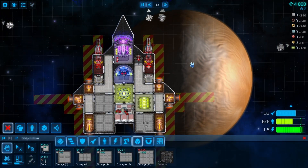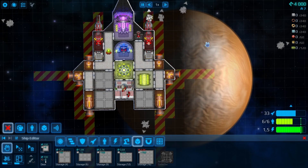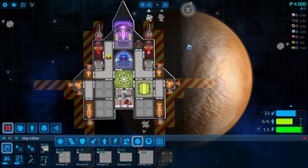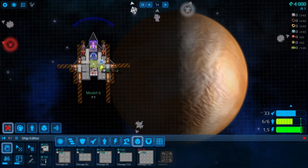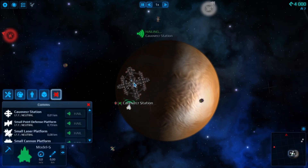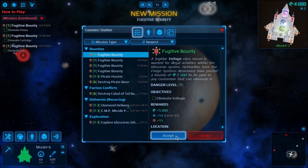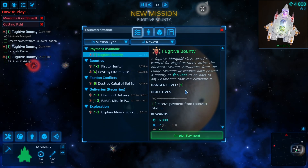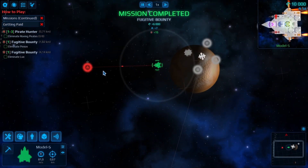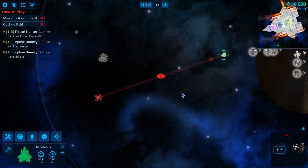I upgraded our ship a little bit. We have a capacitor now that stores a limited cache of plasma batteries from the reactor, so hopefully we will last a little bit longer with firing. I also added another storage bay, so we now have three - they are still quite small but should be enough for now. There's an enemy next to us, only 1.6 kilometers away; apparently to the game that's very close, but it should be much longer distances. I'm going to take all these level 1 bounties and we are going to hunt them.